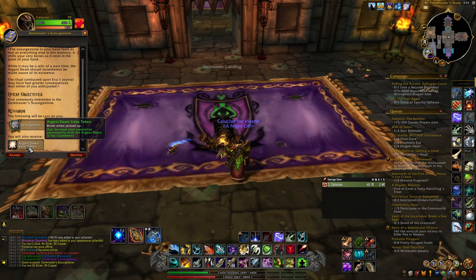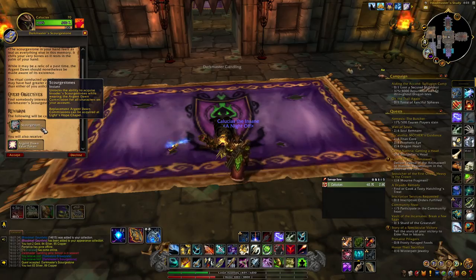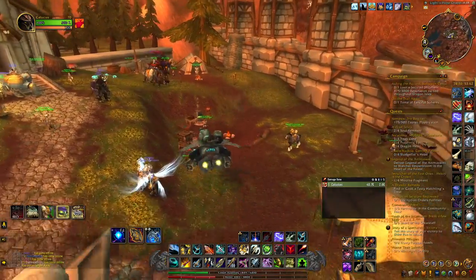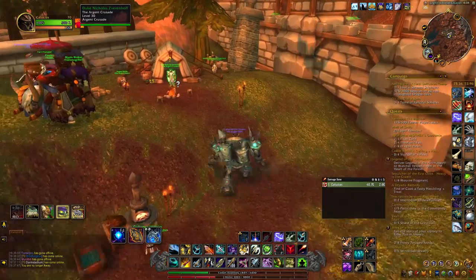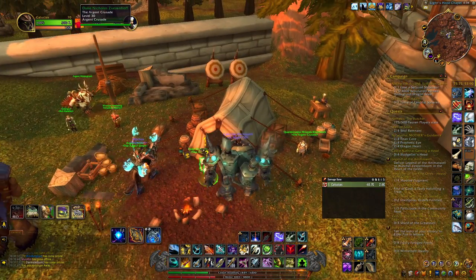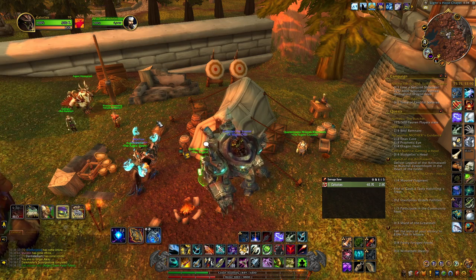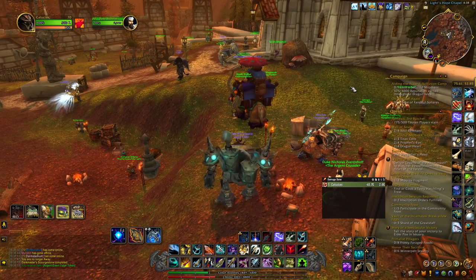This Dark Master Scourge Stone is an item we're going to turn in — it will allow us to pick up Scourge Stones again. We go to Light's Hope Chapel and turn it in to Duke Nicholas Zervinov. Now we have the ability once again to gather Scourge Stones.